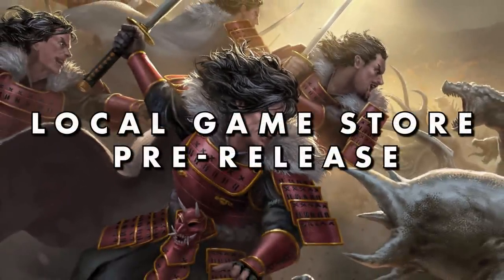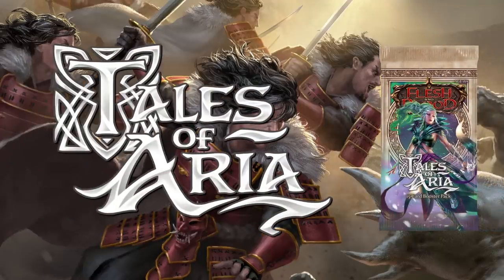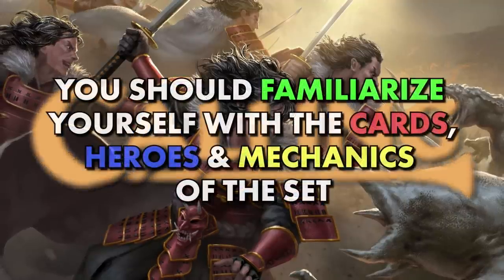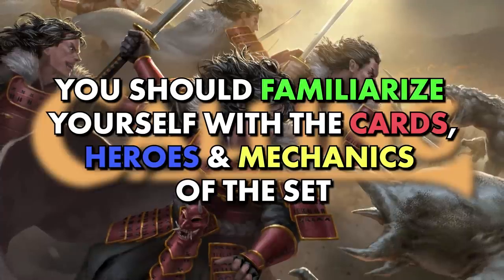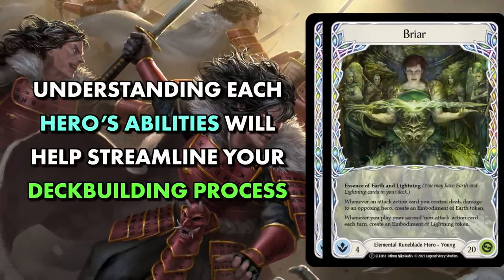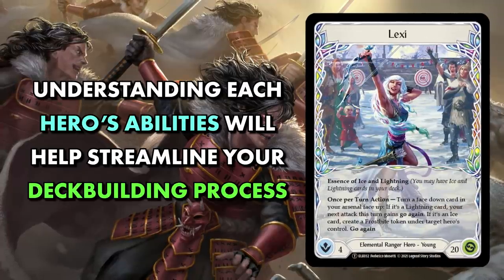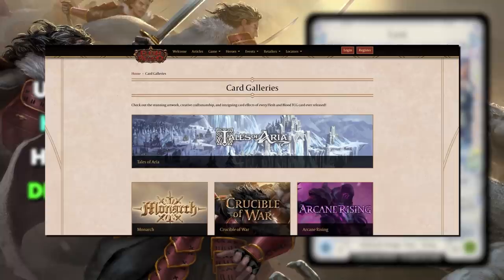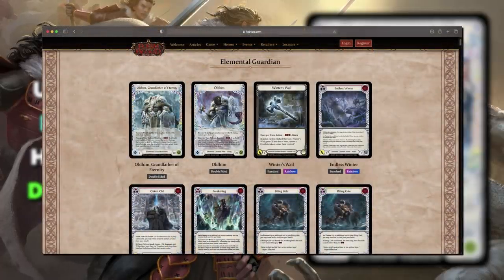If you're playing at a pre-release at your local game store, then you are playing with cards from the most recent set. Most Sealed tournaments, which are known as The Callings, will also be limited to the most recent set. It is therefore a good idea to have a rough look at the cards, heroes, and mechanics of a set. You don't have to memorize every single card, but being aware of the general game plan for certain heroes can give you a huge leg up when heading into the deck-building portion. These cards can all be easily viewed and accessed on the Flesh and Blood TCG website, where you can scroll through an entire set or just look at the main cards for each hero and their base weapons.